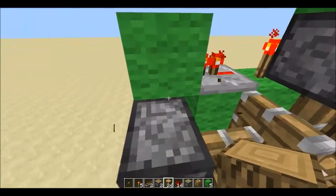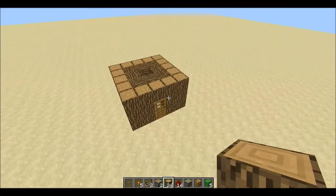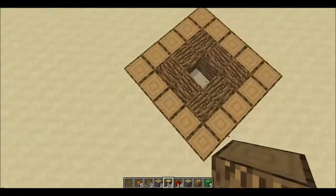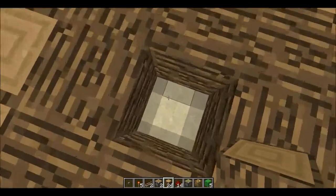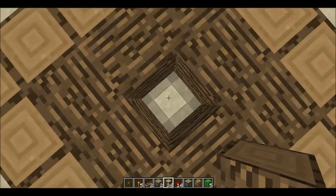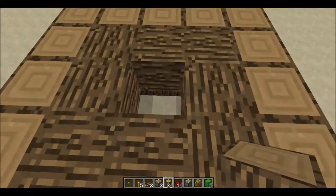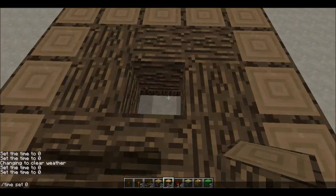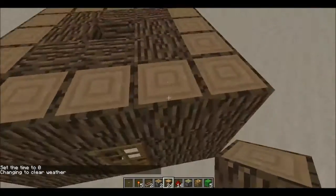First off, we want to make the house. It doesn't have to be wood — it's just made out of wood because that's what's in the Redstone Handbook. Then you want to make a hole in the ceiling.